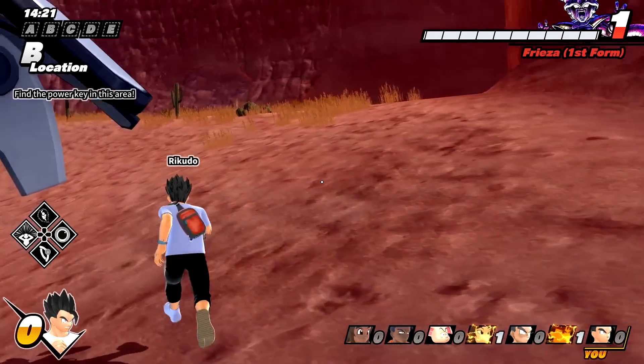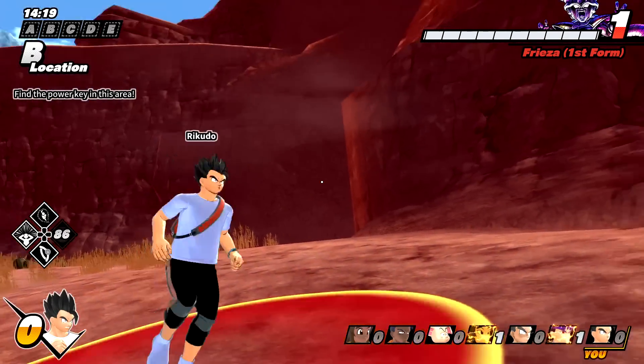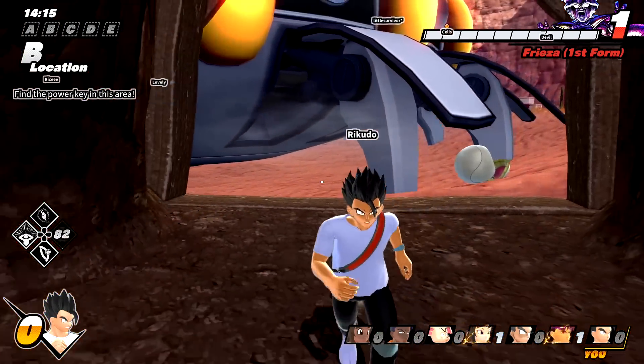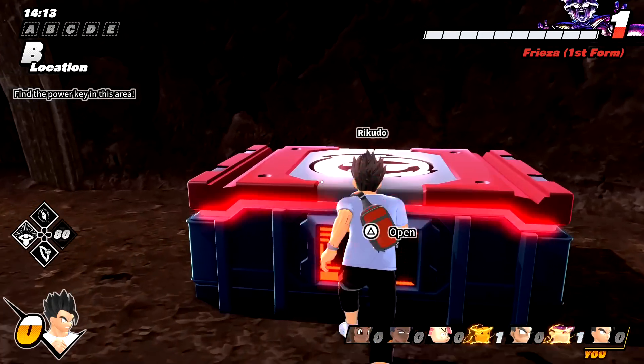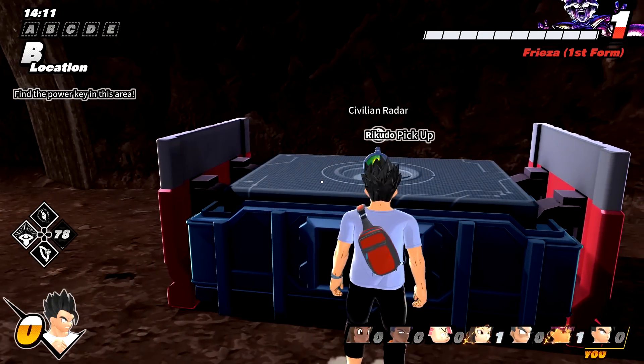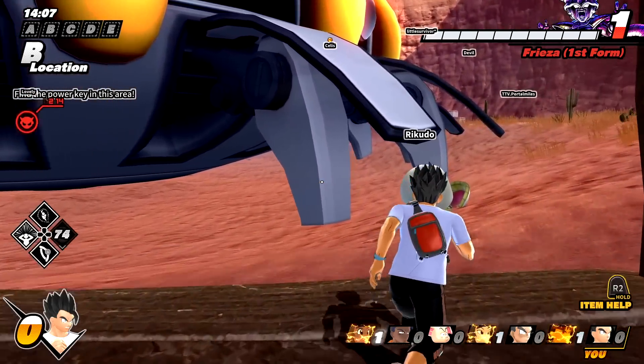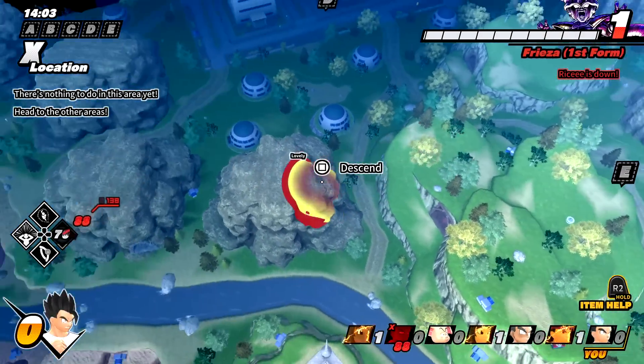Wait, did it not work? Okay, there it is. I think I was under something. There it is! Look at that! I mainly use it as a quick escape whenever Cell or Frieza is right behind me. But for now I guess I'm just gonna quickly demonstrate it. Someone just died, so maybe I can go over there and revive them.